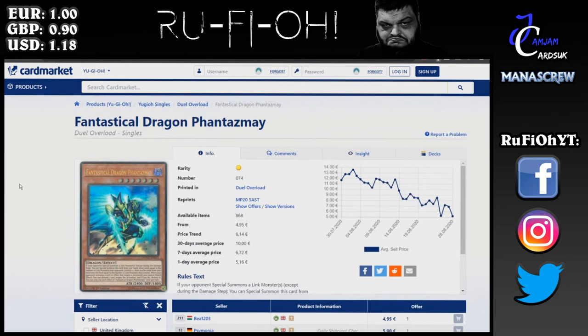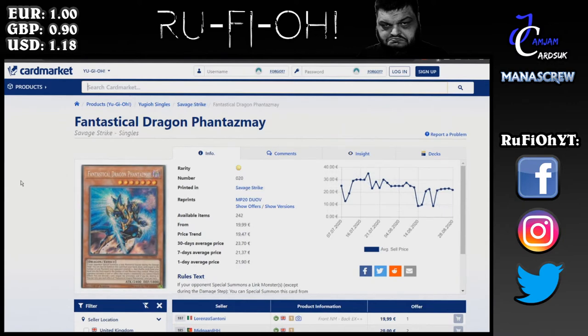The Ultra version has absolutely tanked, as you can very well see. These were €10 a pop only a month ago, and yet here we are — €4.95 is the cheapest, around €5 or so going upwards. I do think these will continue to go down a little bit. The Ultra is certainly a better pickup than the Super Rare, but Secret is really what you want to look out for — around €20 a pop. Considering you can get first edition sets for around this, it's a really good price point. Phantasme is one of those format-defining, format-changing cards, incredibly important in the last year or so, and one that you should absolutely have in your collection.